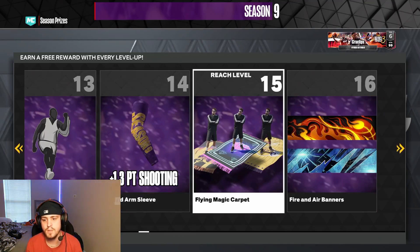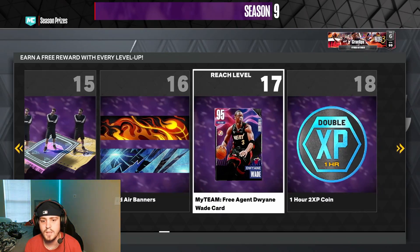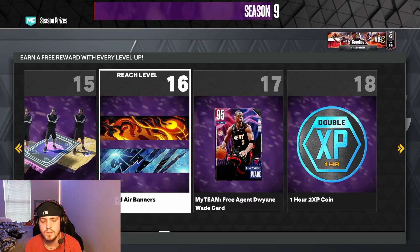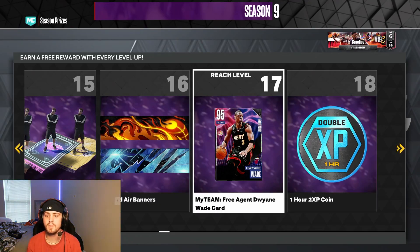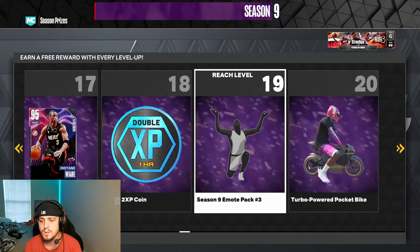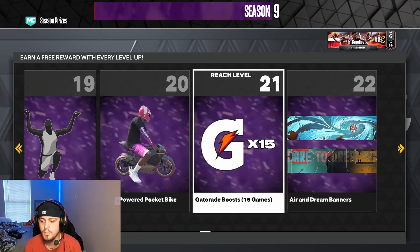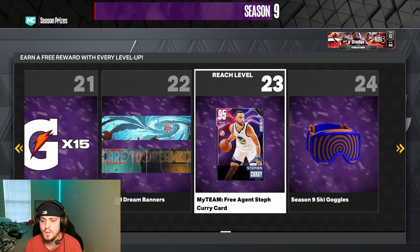Depending on what charm it goes on, we can attribute mine up to two more — I need that. Flying magic carpet — I've actually been wanting that because I didn't play last season, I got 2K23 in season eight. We got some banners, D-Wade — my favorite player of all time — I don't play MyTeam though. Got double XP, turbo-powered bike, 15 Gatorade boosts.